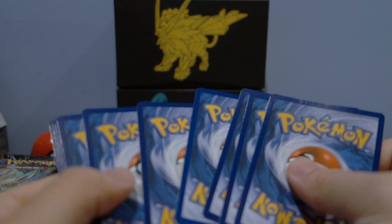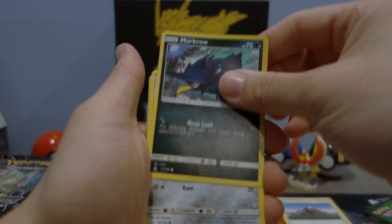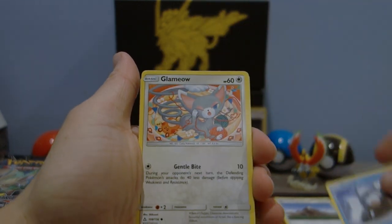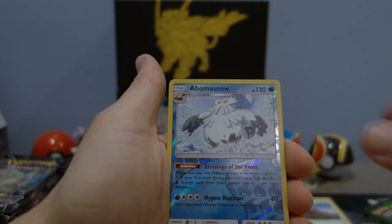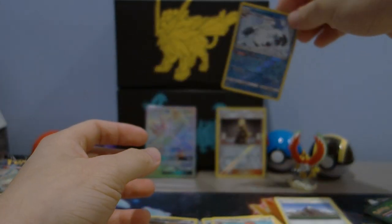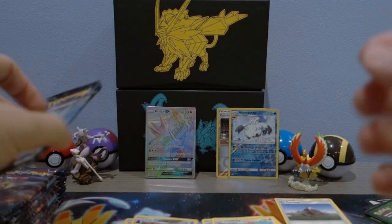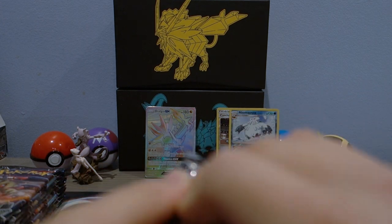Fire energy, Snover, Empoleon, Gible, Dedenne, Skuntank, Gardenia, a Purugly, float stone — we have a reverse hollow Cynthia and an Arcanine for the rare! I'm gonna count that as a hit — reverse hollows are not guaranteed in booster boxes and it's not included in the two Cynthias you can pull, so very happy we got the reverse hollow Cynthia. Leaf energy, Empoleon, Magnemite, Snover, Glaceon, Meowth, Drifloon, Purugly, Skuntank, electric memory, reverse hollow rare Abomasnow, and a Lickilicky for the rare.